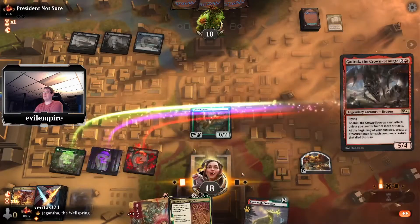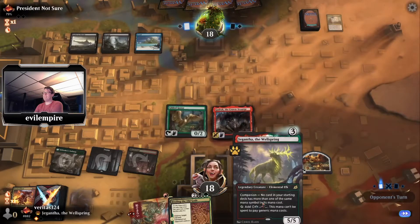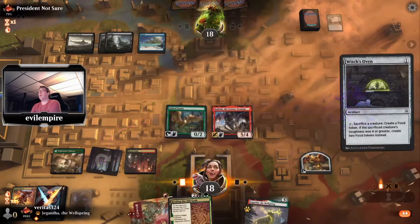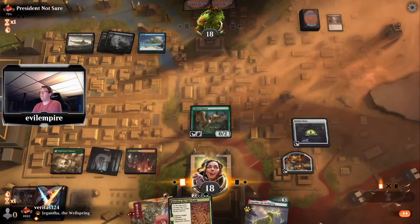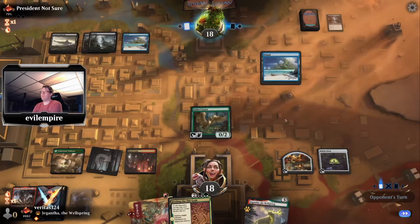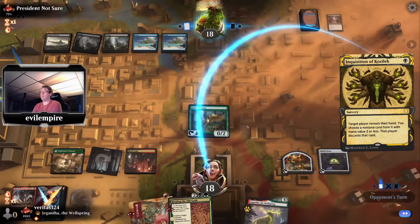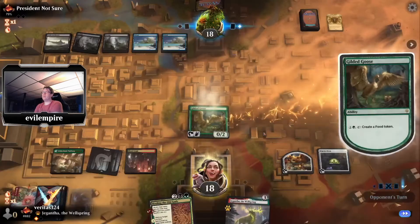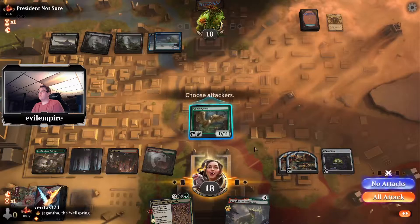Opponent's tapped out now so they can't use their counter magic — yet another reason they shouldn't have done that. Basically nothing is what the opponent draws. I'm going to counter my Oven — no, they want to kill my Gadrak. Fine. Just make food, seems fine. Inquisition takes my Claim — I don't really need to do anything in response. Make a food and draw a land.